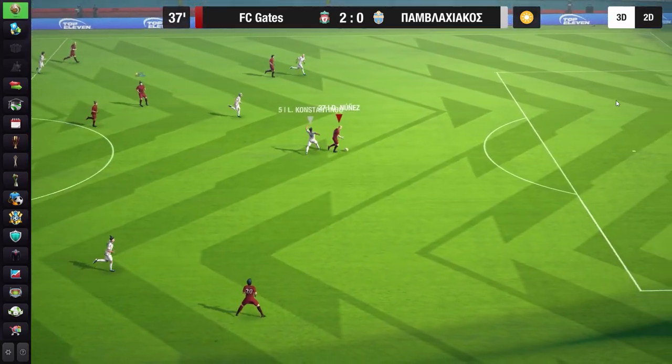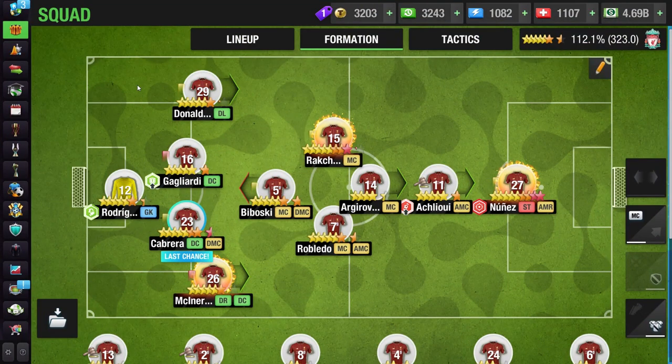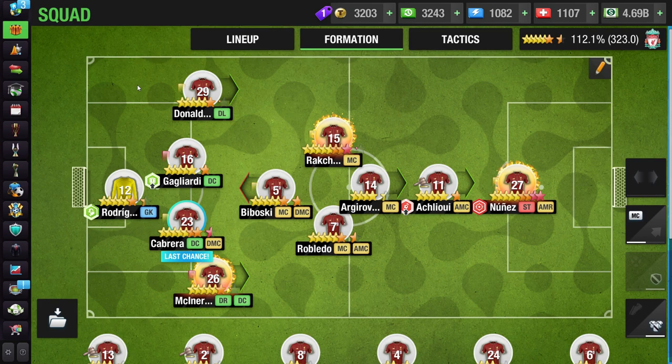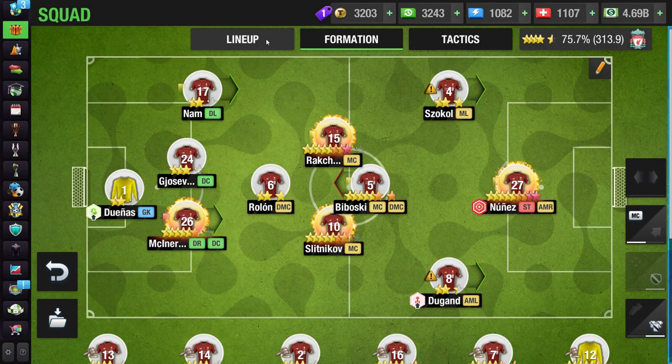After buying those low-quality players, head to the squad tab and sell all the players you don't need, keeping only the key players for next season. Here is an example — my starting squad before the new season has quality around 112%. Out of these 11 players, I will keep the players in the green circle because those are my key players. The rest are fillers and I will replace them next season with new five-star players. I'm selling those filler players because right now they are five or six stars, but when the new season starts they will drop to four stars.